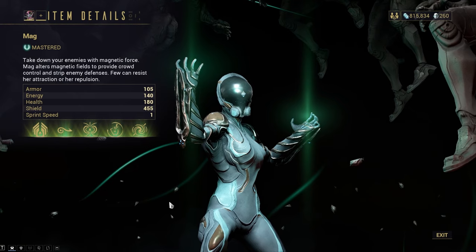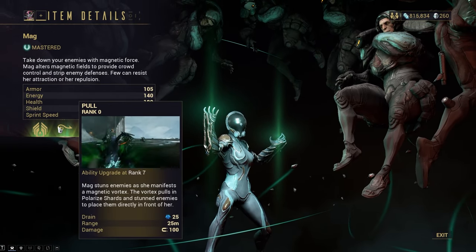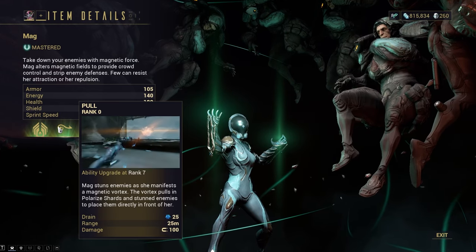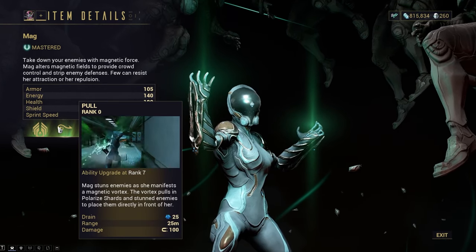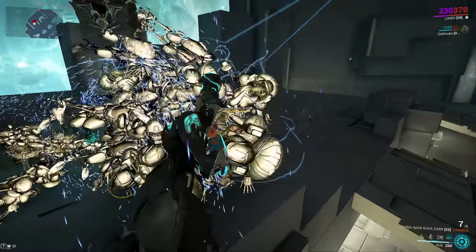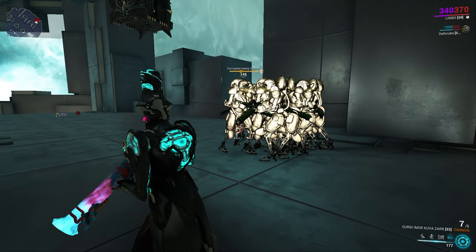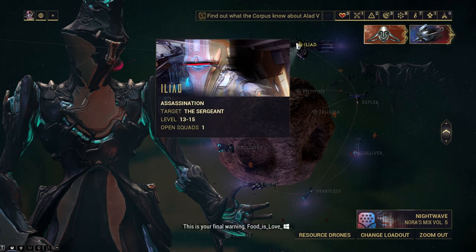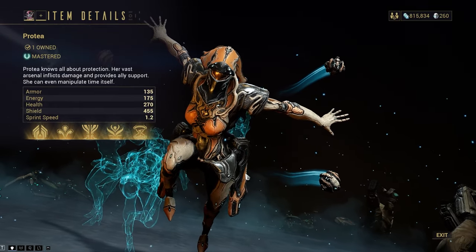The fifth Helminth ability you should prioritize as a newer player is Mag's Pull. This is one of the three grouping Helminth abilities and certainly the easiest to acquire — the other two being Nidus and Khora, which are two of the most notoriously annoying farms in the game. Even if you acquire Khora from the Circuit, you still need a bunch of Kavat genetic codes. This ability is nerfed in the Helminth system to have less range, so Khora's Ensnare is probably better if you have her, but Mag should be your priority. Mag can be acquired as your starter frame or farmed from the Iliad assassination on Phobos — just buy her blueprint from the market.